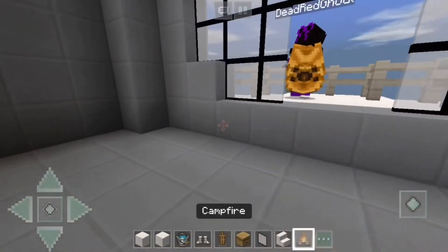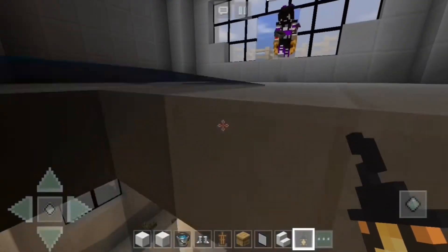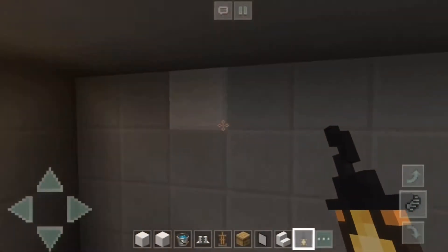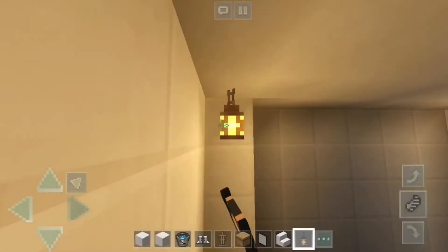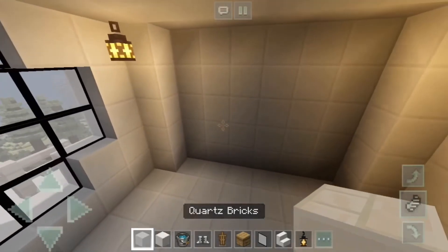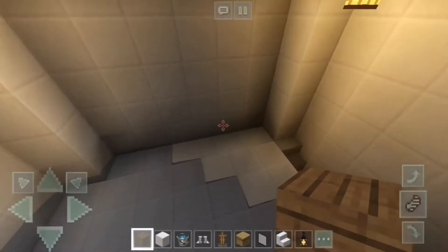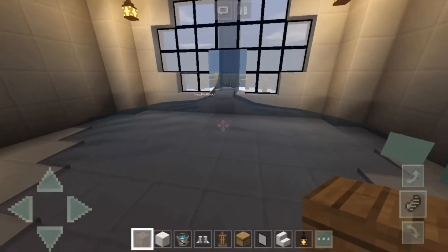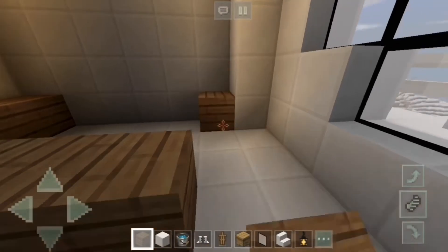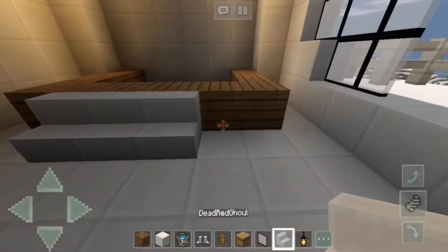It is a bit dark up here, so let's put in some lanterns. Alright, I'm gonna put a little hot tub up here — I think I'll just use oak wood. Our guests can relax in this big hot tub and then when they want to get out, there are little steps around it.